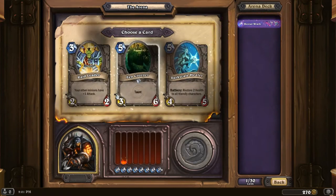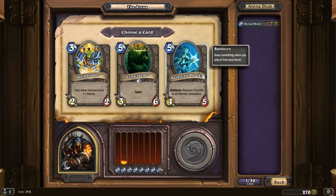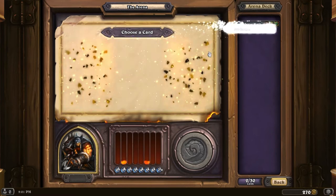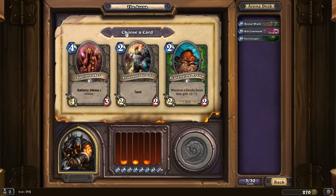I think I'm going to go with that. Raid Leader, don't care for. Dark Scale Healer could be pretty good, especially if you have a lot of minions on the board. Fen Creeper is a decent taunt. Let's go with taunt. Well, that's an easy one: Kill Command. If you have a Beast on the board, it deals 5 damage. It's either an okay removal spell or a very good one, depending on whether you have a Beast out or not.